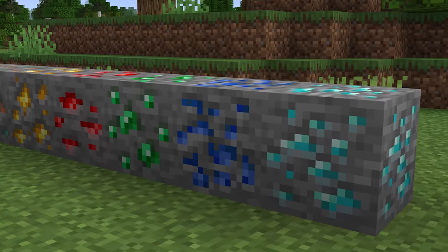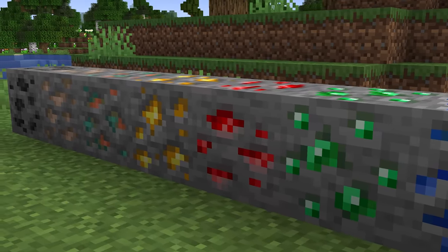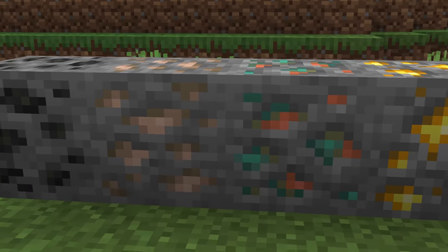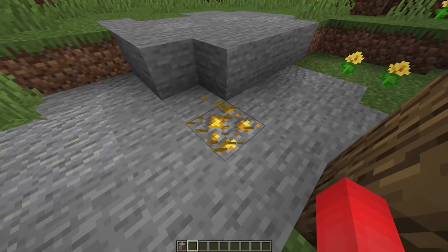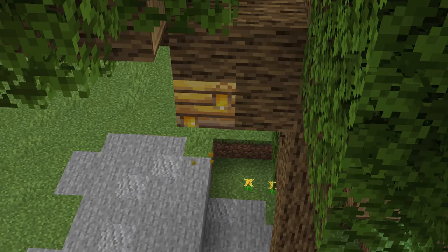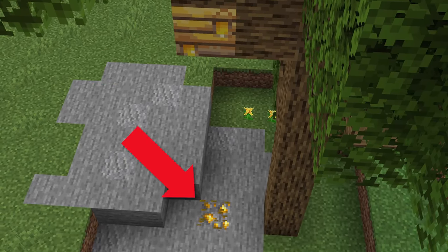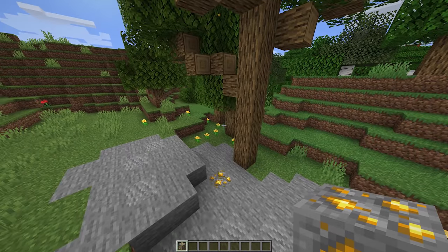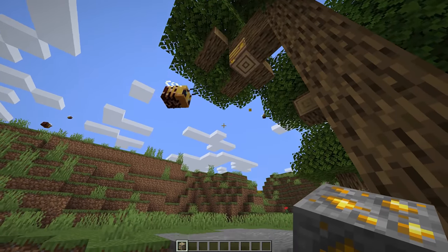Number seven: one of the major changes in the first part of the Caves and Cliffs update was the revamp of ore textures. And regardless of how you feel about them, the new looks do offer up some new details. My favorite might just have to be the gold ore — as some have pointed out, by mixing these in the stone floor underneath the beehive, you can make it look as if the honey is dripping out of an overstocked nest. And I think that's just adorable.